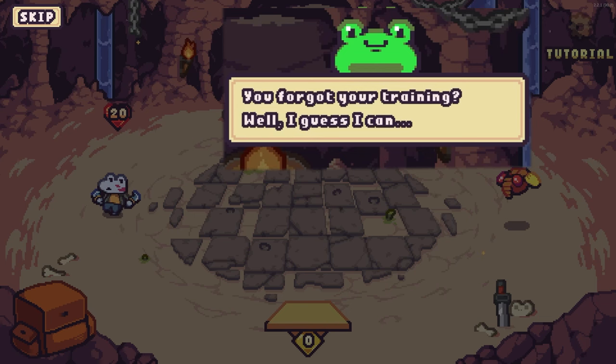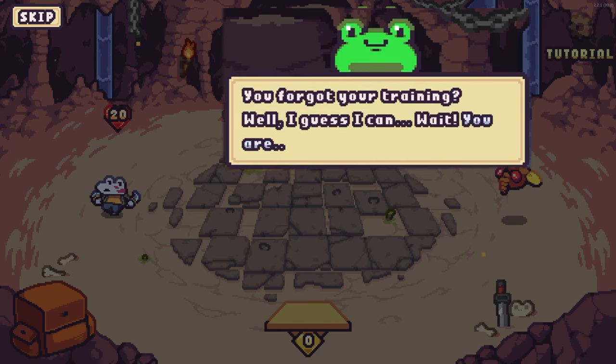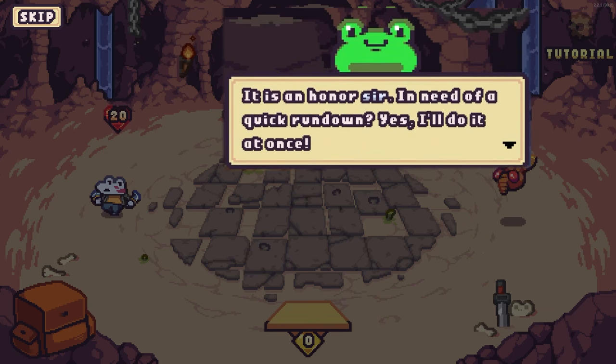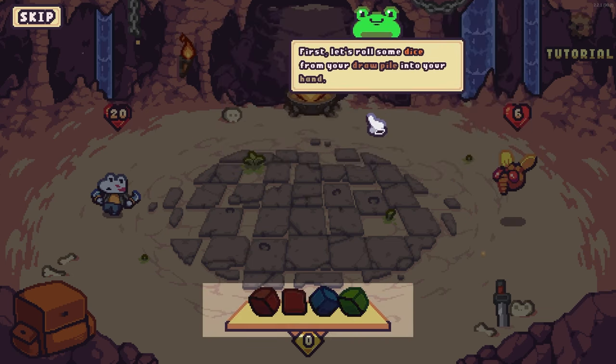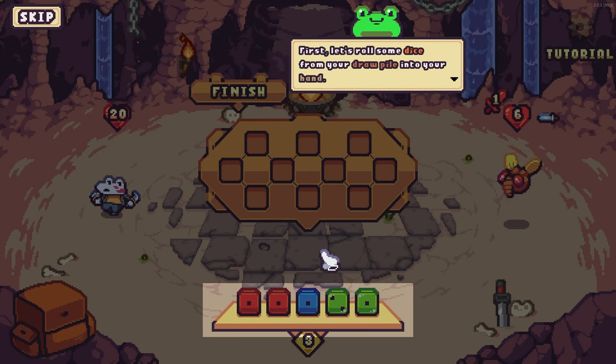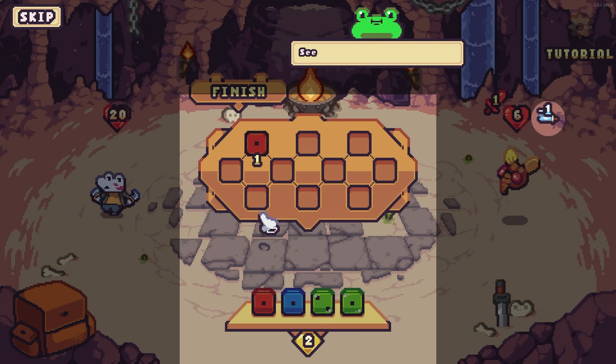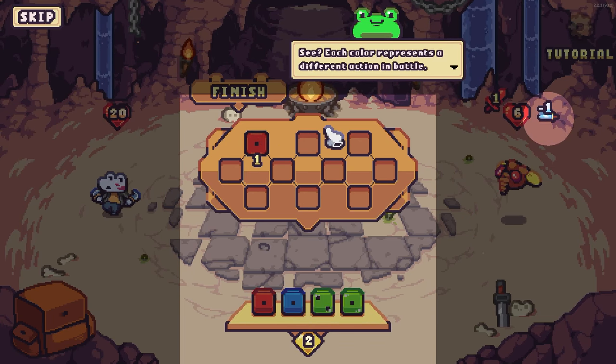The tutorial begins: first, let's roll some dice for your draw pile into your hand. Grab your dice and drop them on the board to use them. Each color weapon is a different action in battle.